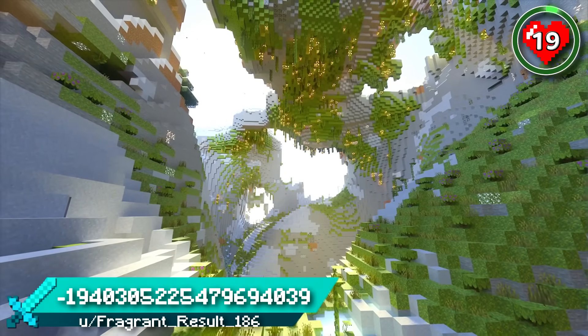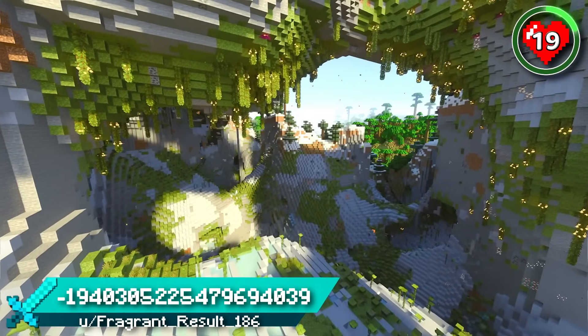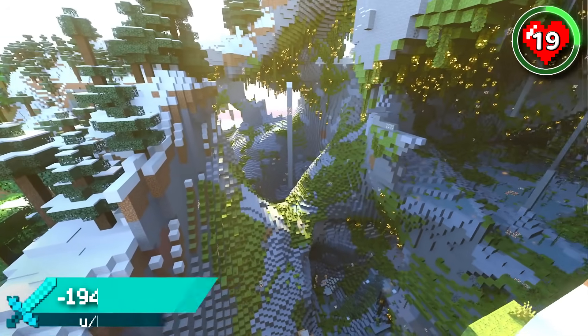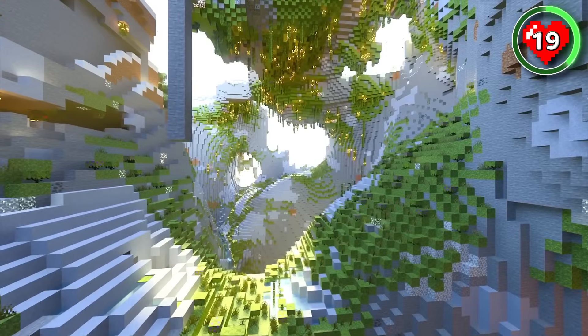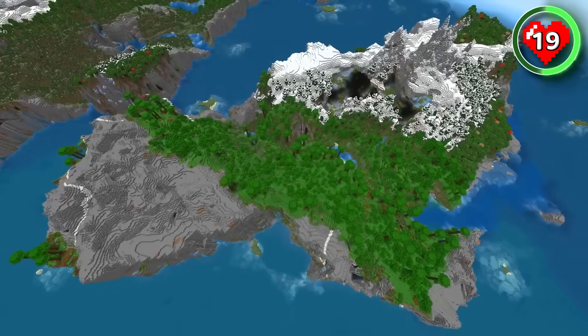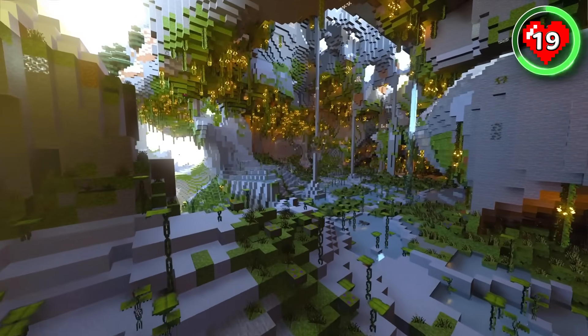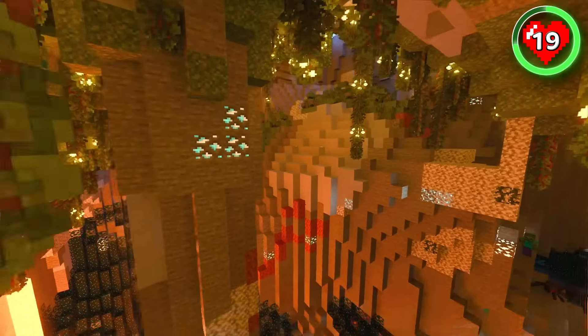That's nothing compared to the caves you can find on this tropical mountain island. Make your way through the amazing open entrances and take a look at how much lushness is exposed to the surface. With an island covered in moss blocks and bamboo forest, this is one of the lushest and greenest spawns you could wish for. There are so many different parts of the cave to explore, and there's even a tunnel that leads you directly into a lush ancient city.